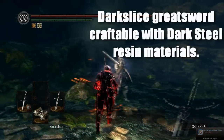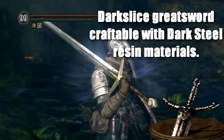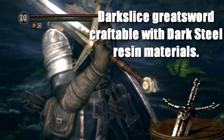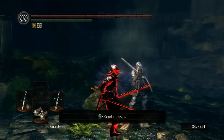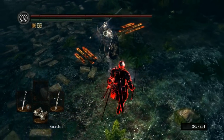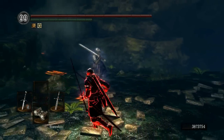The Steel Slicer upgrades into the Dark Slice if you take the Dark Steel Path. I don't really go on that so I'm not really familiar with it, but basically it has more prong damage. This one — the Steel Slicer — has more crushing damage, and you get a damage bonus as a Gladiator, so I used it.